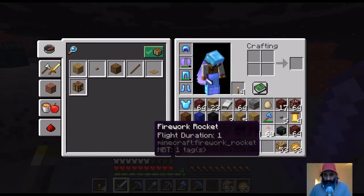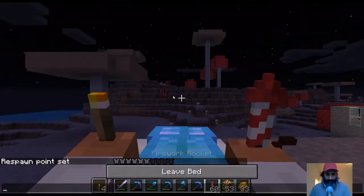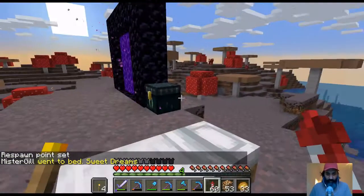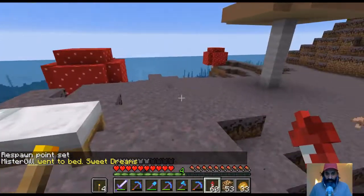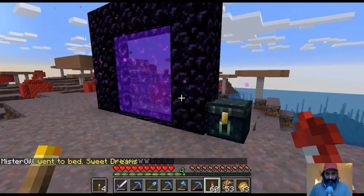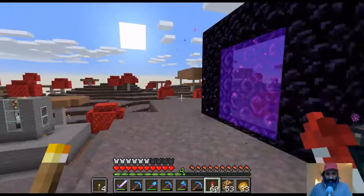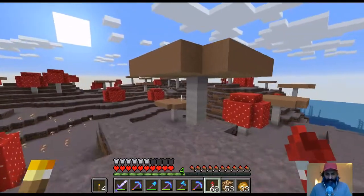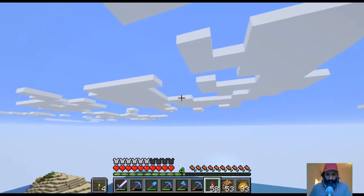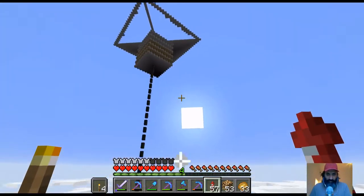Do I have rockets? I have rockets. Do I have an elytra? I have an elytra. I've brought a lot of stuff — we're not restarting completely from scratch because I thought that was pointless. I've brought most of my stuff with me. I will have to go back — it's 65,000 blocks in the overworld, so about 10,000 blocks in the Nether. This mooshroom island will be our base.